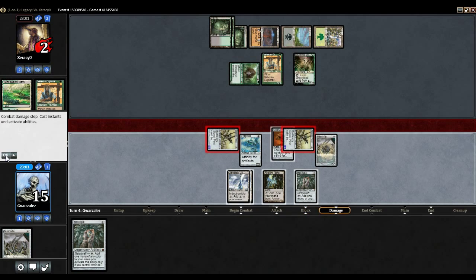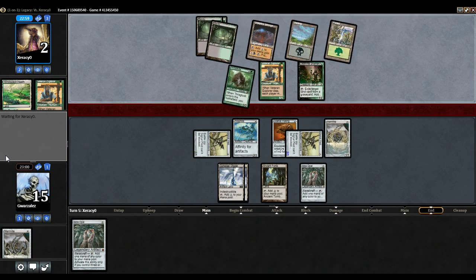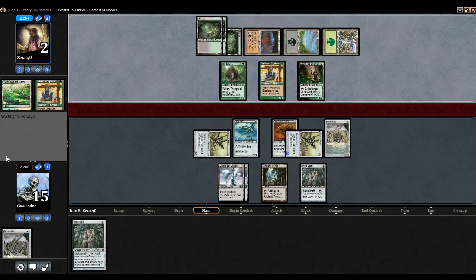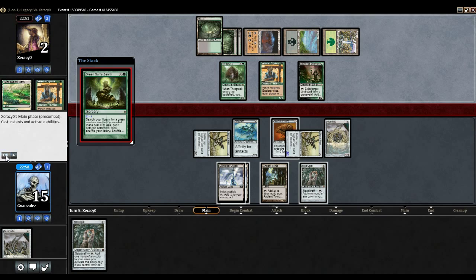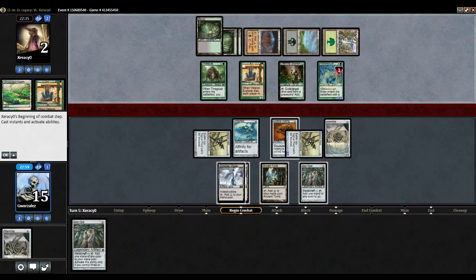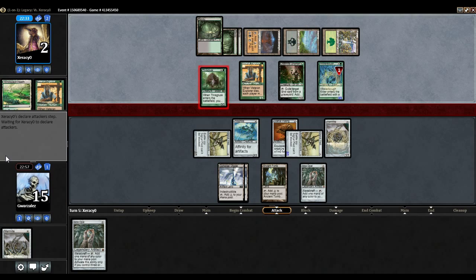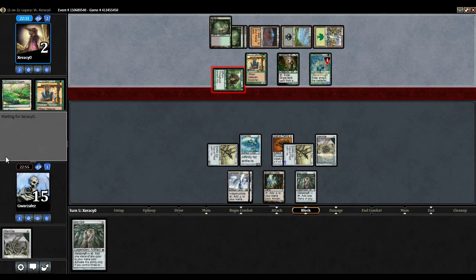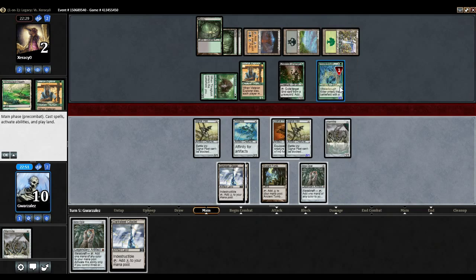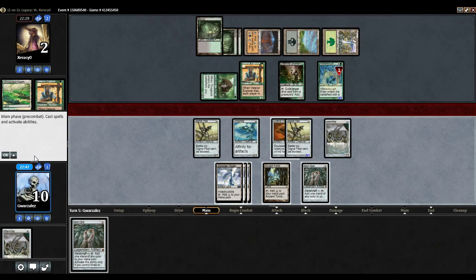Looks like he doesn't have it. Now no matter what, I have a lethal crackback — well, if my opponent somehow draws an Abrupt Decay, they could exile stuff. This might just be Grave Titan, but if it is, I feel pretty good about that because I don't think my opponent can win. Green Sun's Zenith for four — I don't know what it could be. That's actually pretty bad, because now he can just get rid of the Cranial. But that might be a little too late. He can remove the Cranial; I think he has to kill one of the Signal Pests, but then I just have the other Signal Pest. I'm just going to take five here — I don't see a reason to block and waste an Artifact.